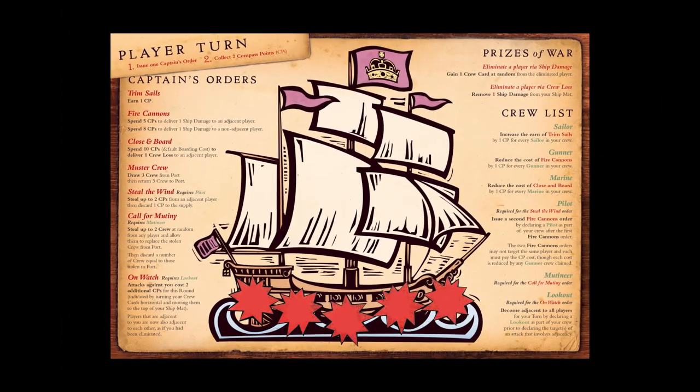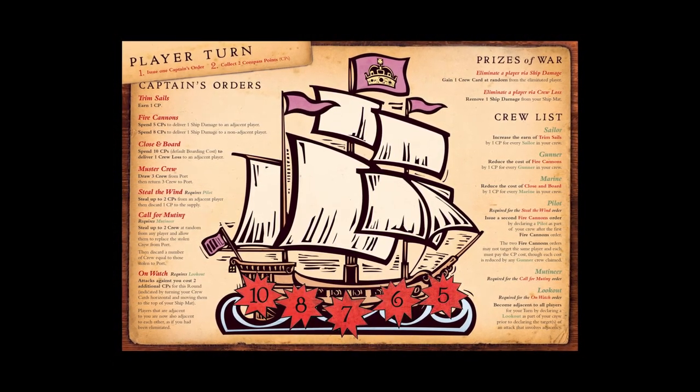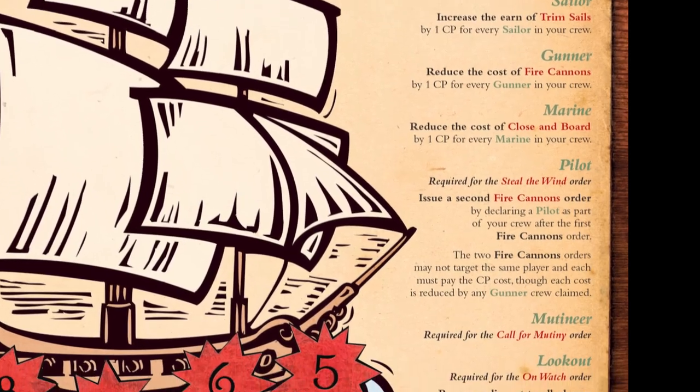The way that you win the game is by either having a player take five damage — every time you fire a cannon at a player, these will get checked off. However, for each one it takes, it also makes it easier and easier for people to board your ship and kill one of your three crew members. If you lose all your crew members, you have a ghost ship and you're out of the game as well.